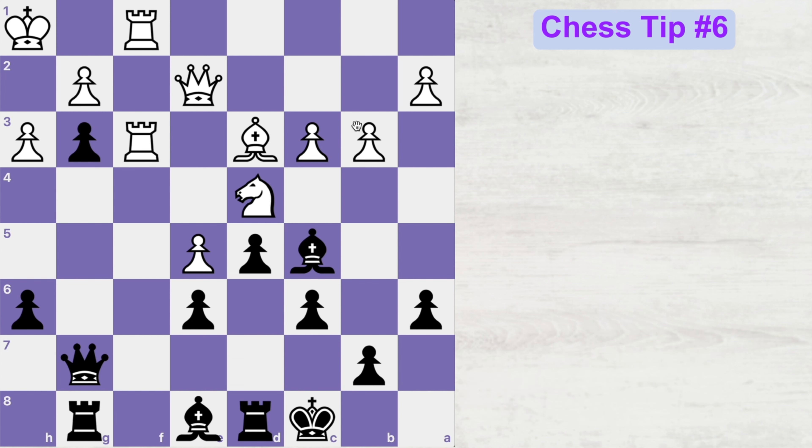Here is a very interesting situation on the board. Black is up a pawn and you have to find the winning move for black. I will give you 10 seconds to think, but if you need more time, feel free to pause this video.